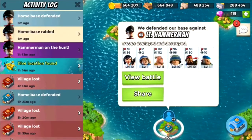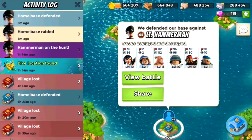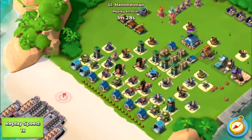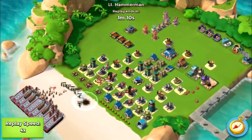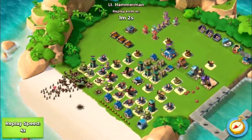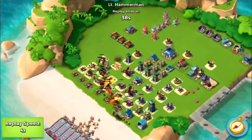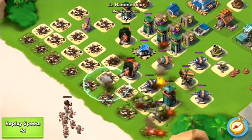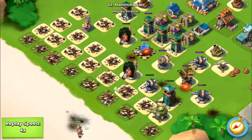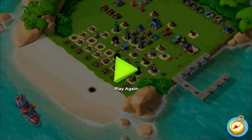And now we have the defense. Just Christian says something. I want to view battle. So now here is my defending hammerman base. Let's put on four speed again. The warriors are in and the zookas are in, and warriors, riflemen, and heavies, and zookas. My base is demolishing his troops and there is nothing that can be stopped. And I defended. Boom. Yikes.